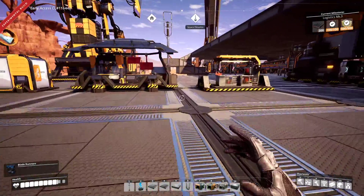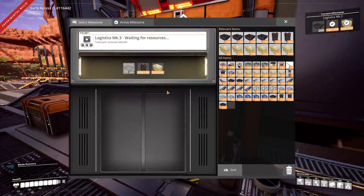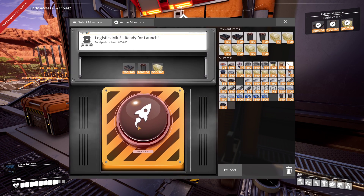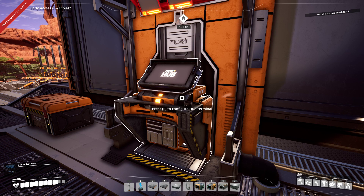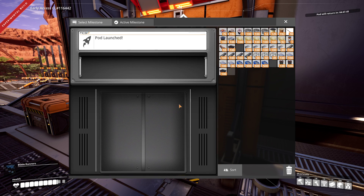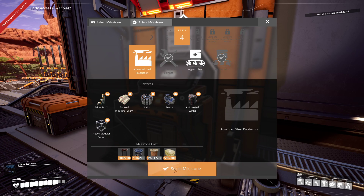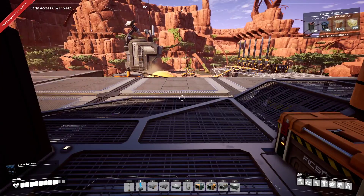Let's get that milestone completed. Get those beams in there. Okay, we got that. Let's select the next one — we want Advanced Steel Production next. Oh, we can't fill up the terminal yet, so we'll have to wait. That'll be back in five minutes.